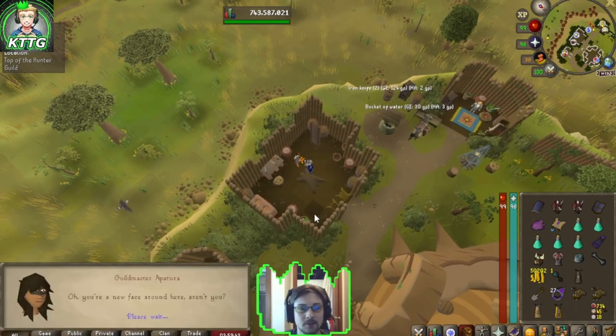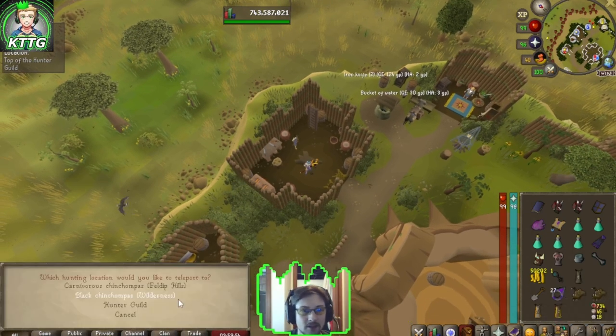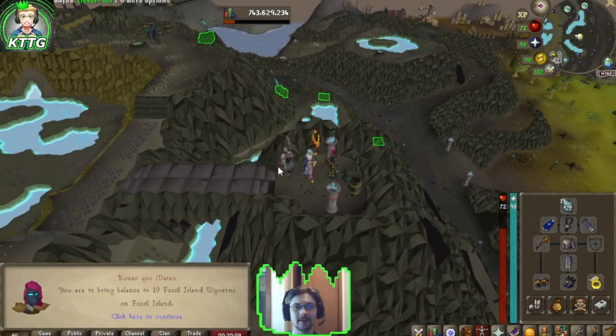You just talk to him and say yes. Now as you can see if I click teleport, I have a third option of the hunter guild — very awesome! There's another task complete.